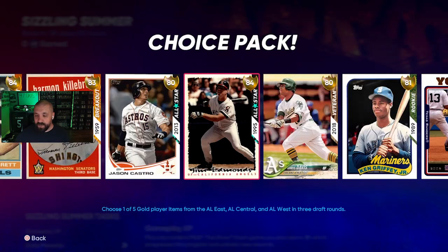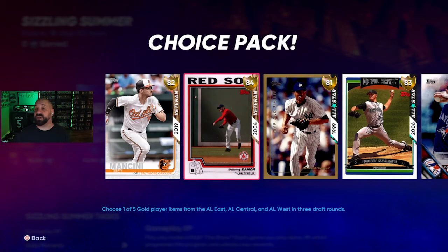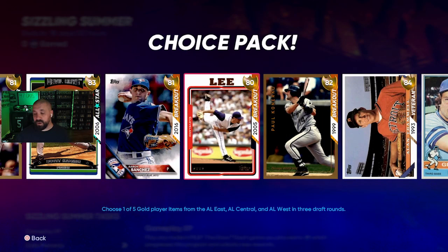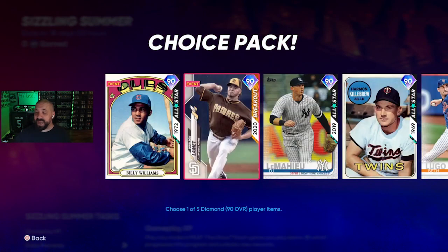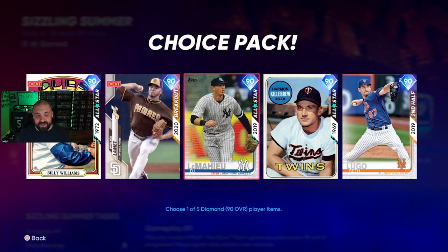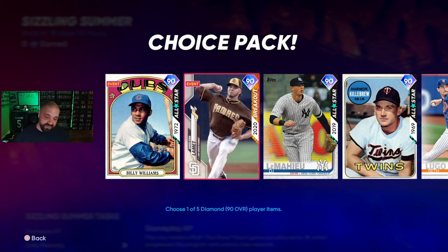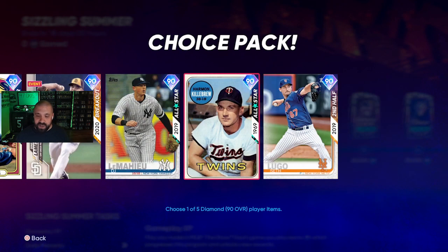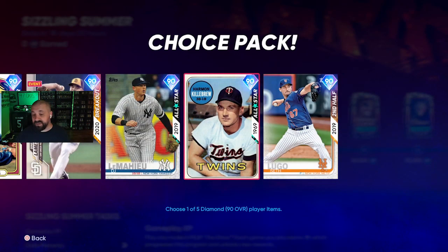The 25k pack features gold cards from an older series — great for George Brett collection needs like breakouts, all-stars, or veterans. The 10k XP pack features diamonds and you can earn it three times out of five. It includes Billy Williams, Delson LaMette, DJ LeMahieu, Rocky's legend, Harmon Killebrew, and Seth Lugo — three out of those five diamonds, all 90 overalls.